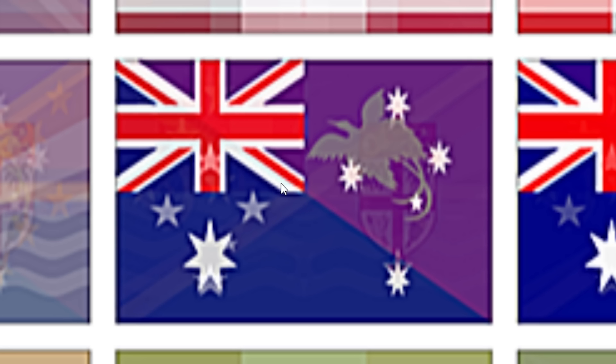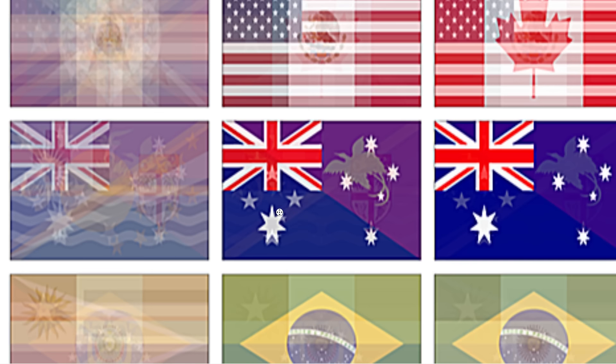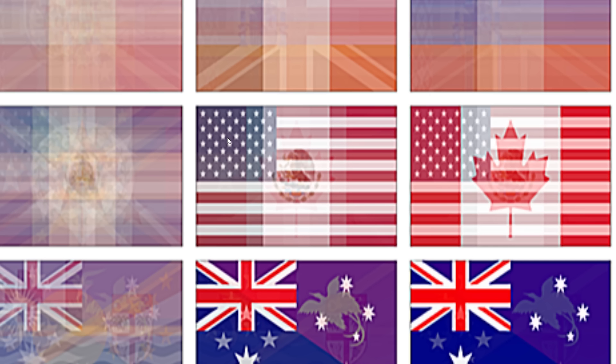Oceania is just going to kind of evenly distribute all of the countries — that's why it's always going to be a bit more wild. Australia and New Zealand really kind of dominate here. Once you start taking the average land area and population, North America is literally just chaos. You can see the USA flag.